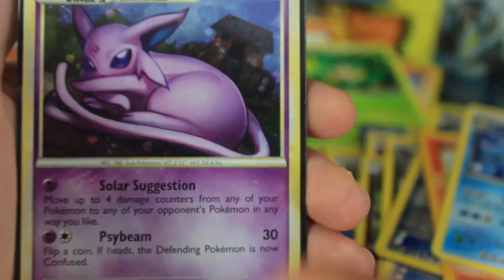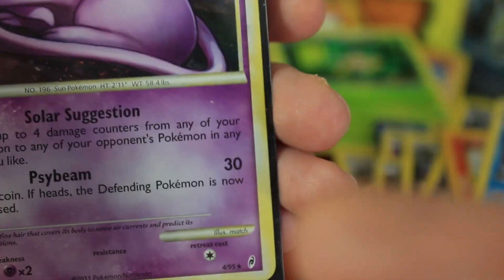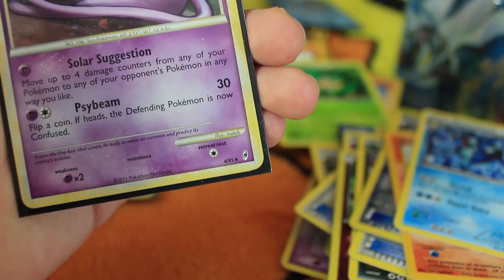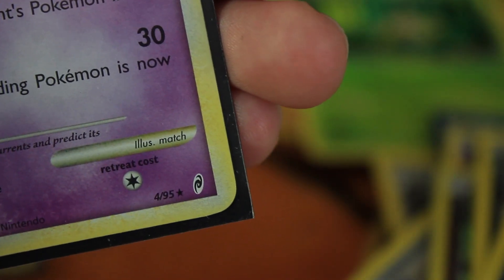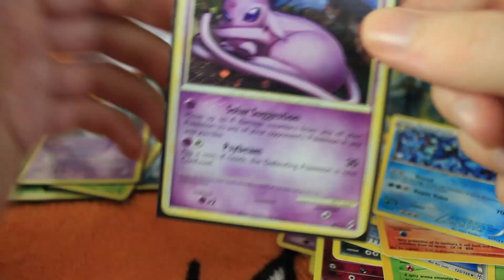Solar Suggestion: move up to four damage counters from any of your Pokemon to any of your opponent's Pokemon in any way you like — that sounds sick! That is the set symbol there, let me get a close-up on that. If you guys know what set that Espeon is from, let me know — I'm actually not sure on that. Very nice card.